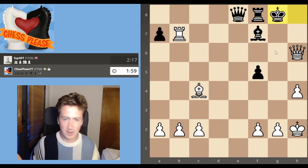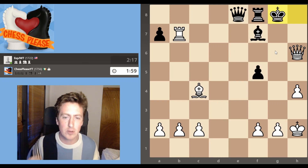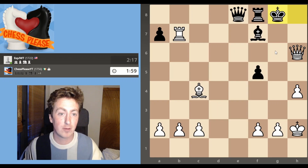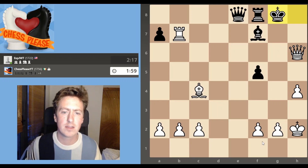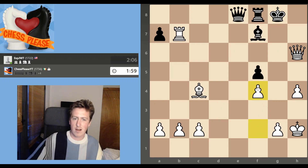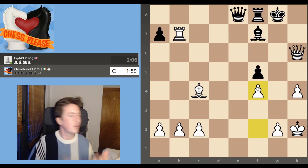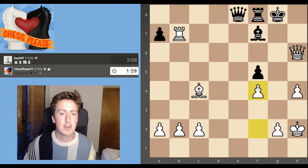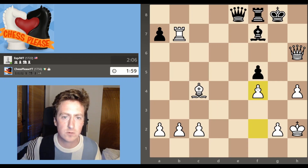A ludicrous move. An insane move to play. If you haven't found it by now, you may never, ever find it. The move is f4. F4. It's got nothing to do with anything — it's a dreadful move, said me. The computer says this is the fastest way to get checkmate.